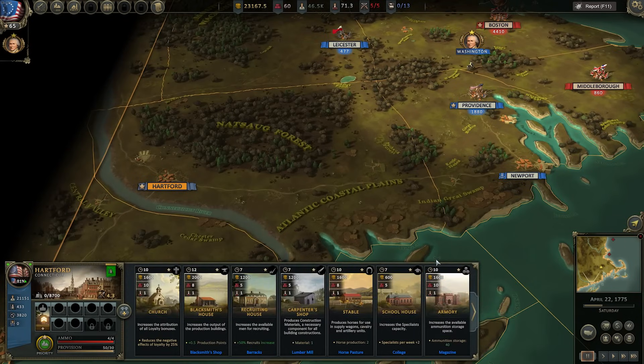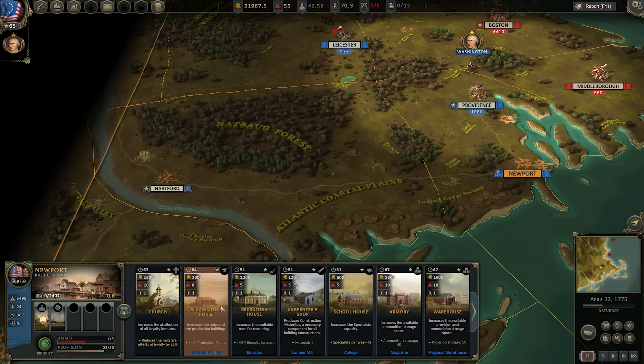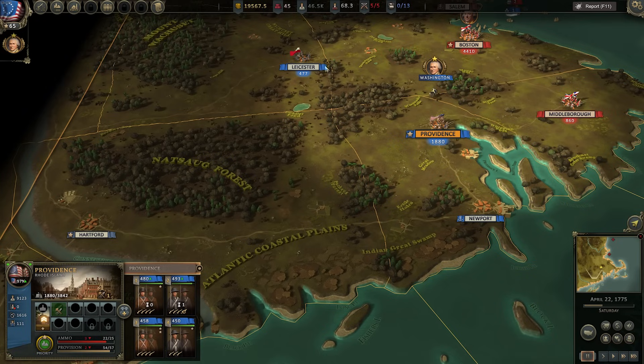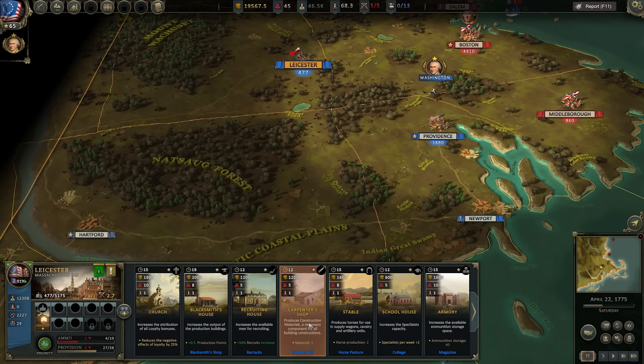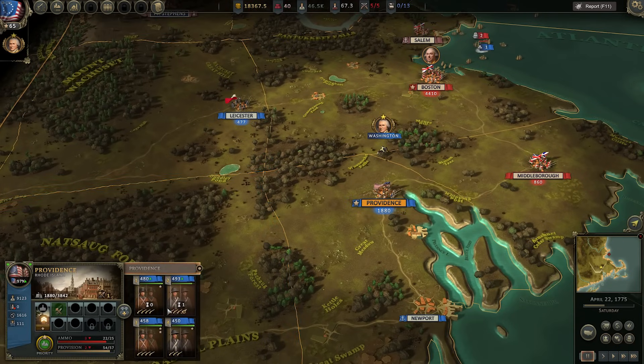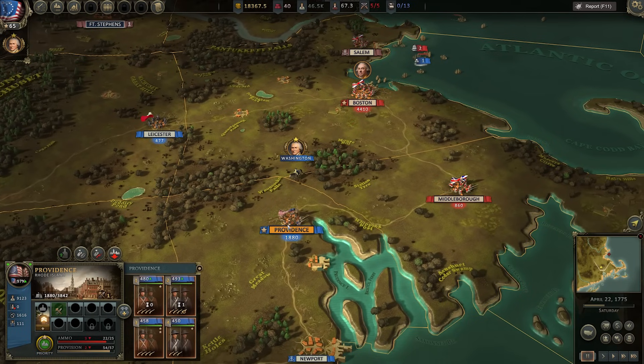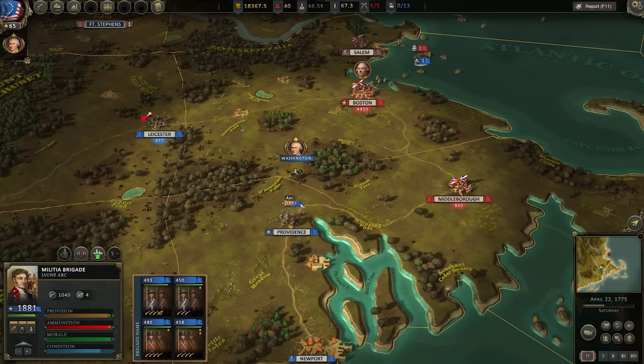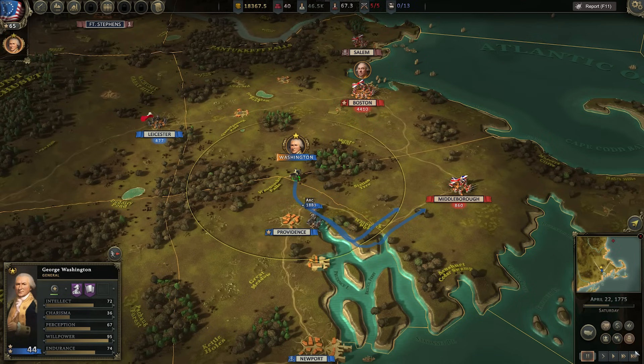We can also build proper structures: factories, infrastructure for winter agriculture, mining for more resources, and better logistics for moving supplies faster. The game wants us to build a production factory in Hartford, so we'll start that right away. I also want to build a Carpenter's Hat in most regions as soon as possible, then upgrade it to a Schoolhouse — the sooner you build it, the sooner it produces materials needed for every other building.